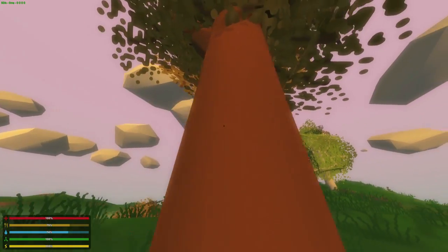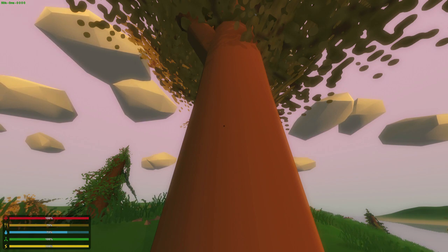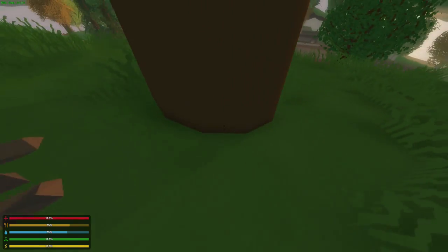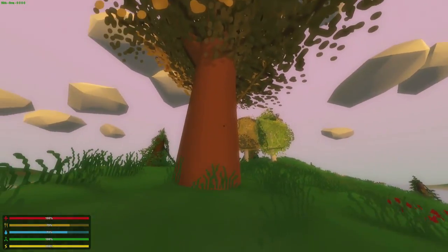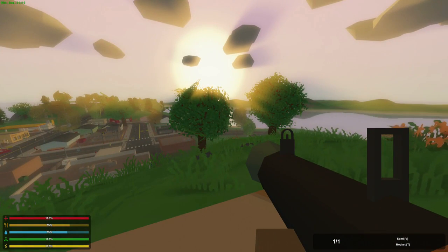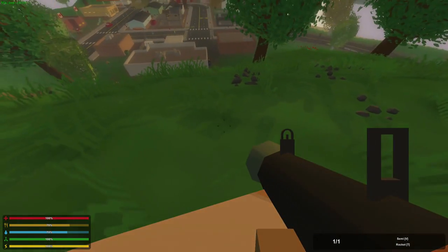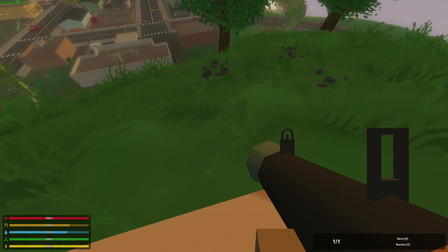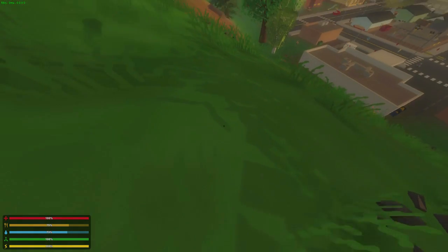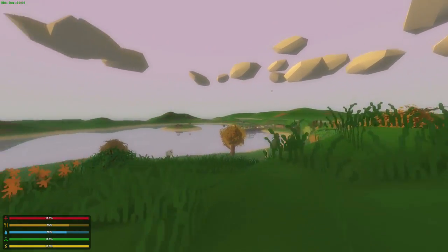Additionally, in terms of lighting, circular objects now appear more circular. If you look at this tree down at the base, you can see that there aren't very many polygons in this tree, but the lighting makes it appear like it's a perfect cylinder. Same with weapons — this has very few polygons on the barrel, but the lighting is still smooth. Some of the shadows have been smoothened a bit as well, and overall these little changes make the game look a lot better.